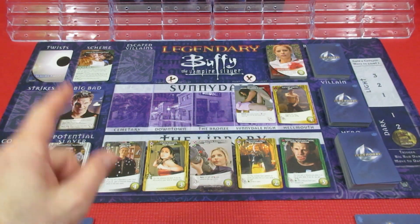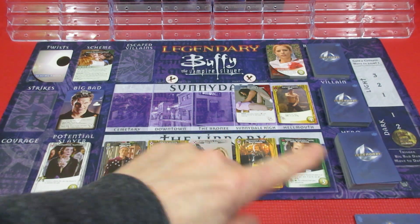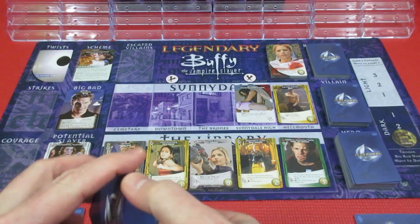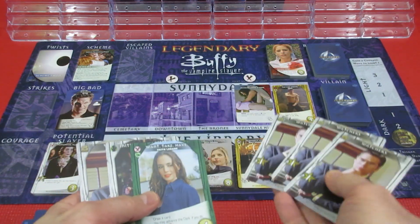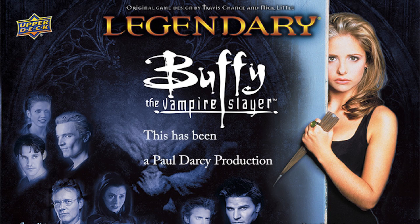Wrapping up for today. We're playing Legendary Buffy the Vampire Slayer against Angelus, and our scheme is Road to Damnation. The Darkness is already at 3 and ready to trigger - not great. Quick recap: Player 1's next hand has Giles to grab more Recruit. Player 2's next hand has Faith and 3 Attack, nowhere near enough. We're already in trouble. Thanks so much for watching - we'll be back tomorrow for the continuation. Good night.